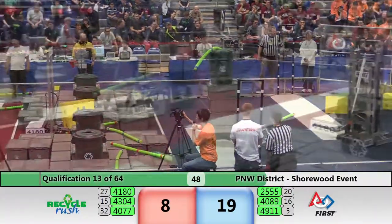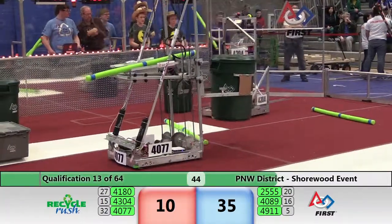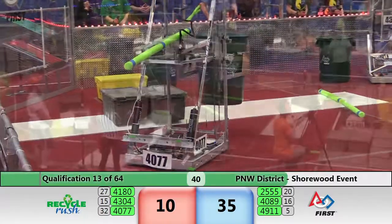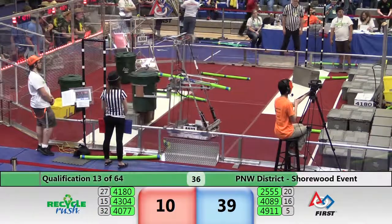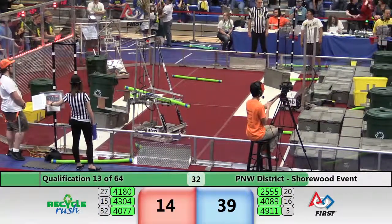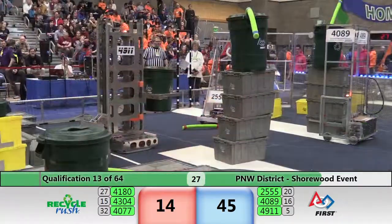Looks like 4089 Stealth Robotics working on a stack as well. I see three gray totes, maybe about to be four. Robo Rams appear to have given up on the cooperation. They've lost control of their yellow totes on the blue side. Iron Riders, undaunted — they've got two yellow totes in position for red. Great work by the Riders, but they will not benefit unless somebody on the blue side of the field comes through in the next 30 seconds.